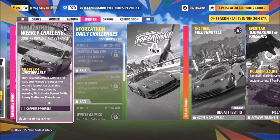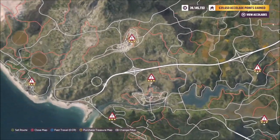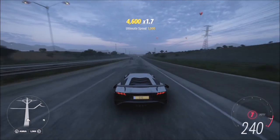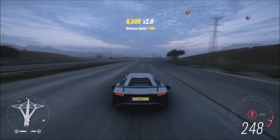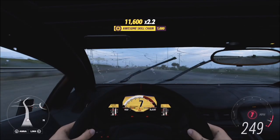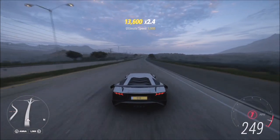The final challenge wants you to earn five ultimate speed skills in your Italian or French car. Following on from the second challenge we're in a great spot because we're right by the highway, which is where I go for any speed skill challenge. An ultimate speed skill is when you're doing above 200 mph — just keep sitting above 200 mph until you get five ultimate speed skills and the Forzathon is complete. I definitely recommend using an Italian supercar or hypercar; even though some French hot hatches are very cool, go for a Lamborghini to get this done really quickly.